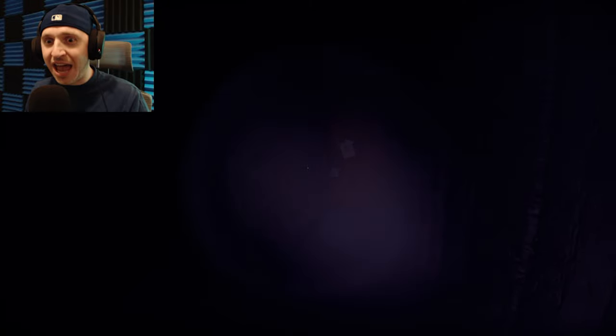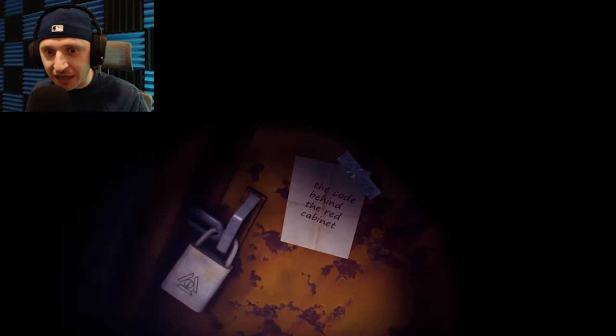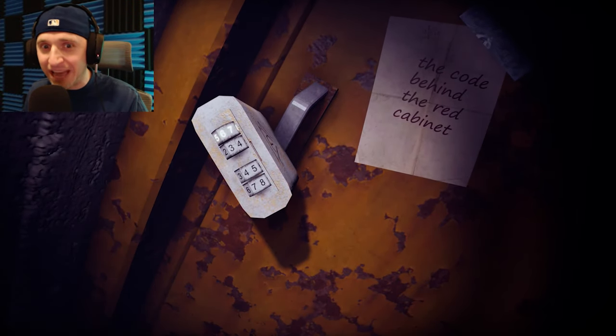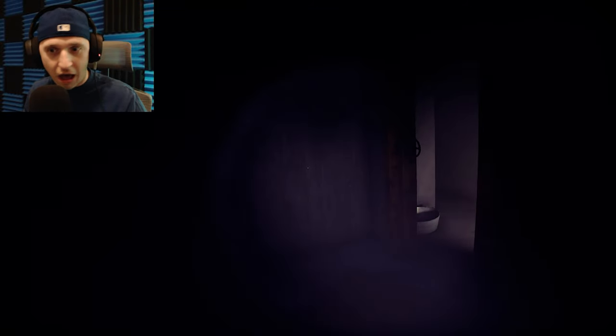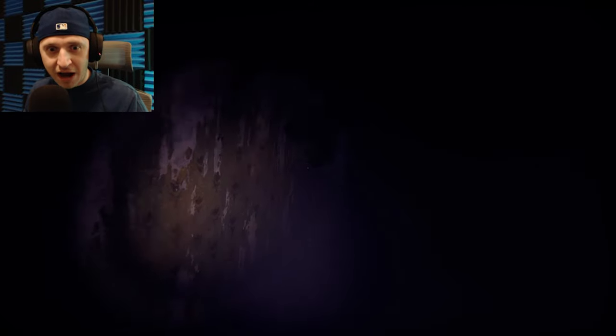This says 'the code behind the red cabinet.' I don't know what that code is and there's a bunch of red cabinets. I'm gonna avoid him — he is now gone. Perhaps the game knew I was gonna have to come back and look for a red cabinet. Going up to him and basically messing with him was not the right move because he knocked me out. Let's try and find the code behind the red cabinet.